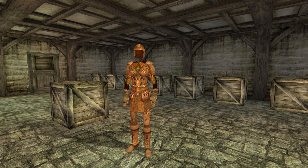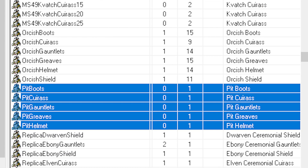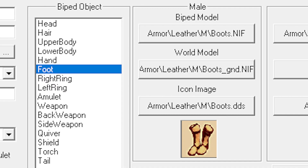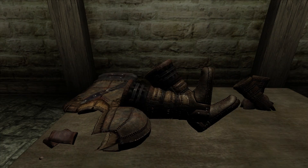Even if that was to be the case, the armor was repurposed. Internally the armor doesn't have any special name — just pit helmet, pit cuirass, etc. But if we look at its texture path, we can see that it actually refers to leather armor. Basically, Bethesda created a leather armor and then decided to repurpose it into this pit armor set before deciding to drop it altogether. Creating a whole armor set only to let it go unused is such a Bethesda thing to do.